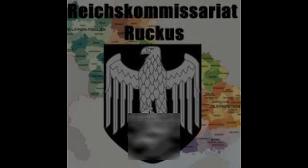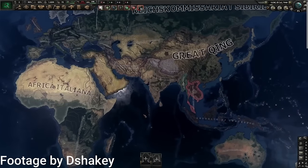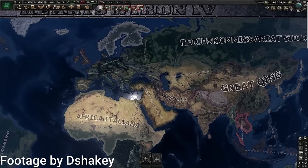Reich's Commissariat Ruckus is a very difficult mod to find, as it's no longer on the workshop. However, from watching different videos, it seems to be a mini-game where you as Germany controls the entire world in 1948, but countries will slowly start to rise up against you.